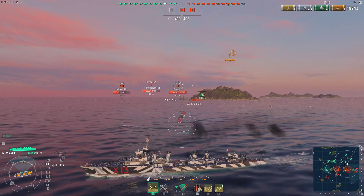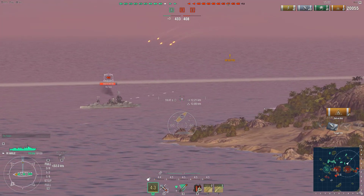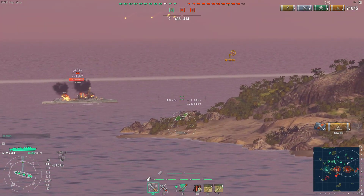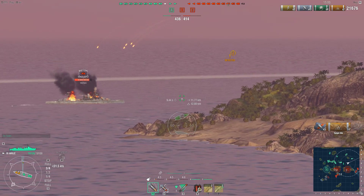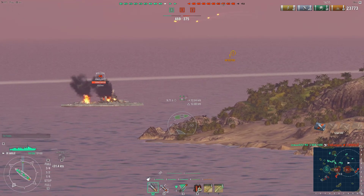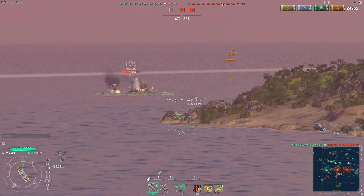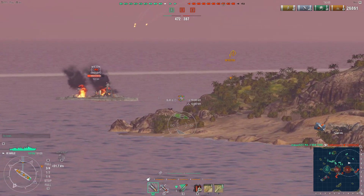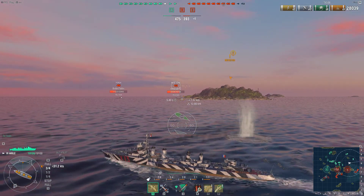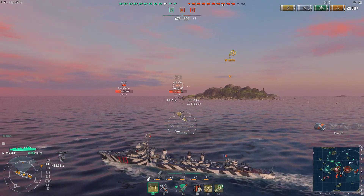I pop some shots into the New York. The gun arcs are basically USN arcs — really slow, it is hard to hit stuff. Normally at this stage of the game in a DD I'd be looking for an opportunity to torp run, but I don't have concealment expert so I can't stealth torp, because my concealment without it is too wide.